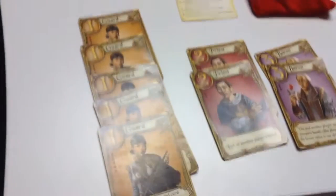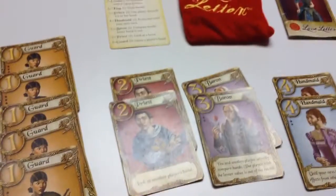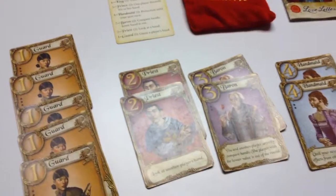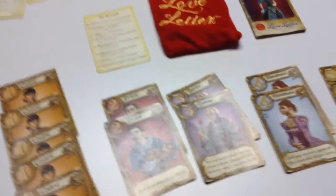The two card, the Priest, lets you look at another player's hand. The three card, the Baron, lets you and another player secretly compare hands. The person with the highest value wins and the person with the lowest value is out of the game.